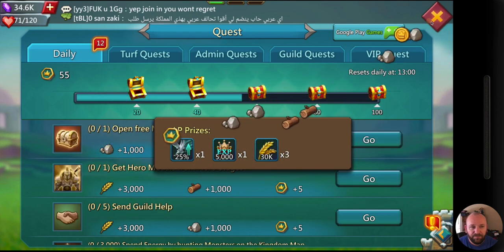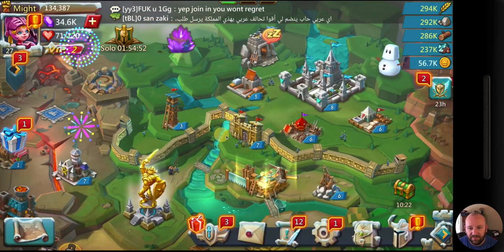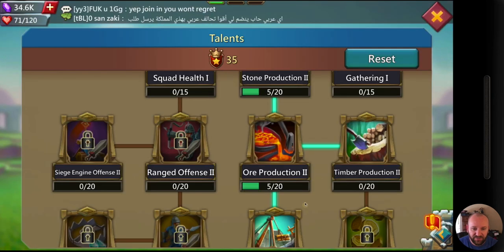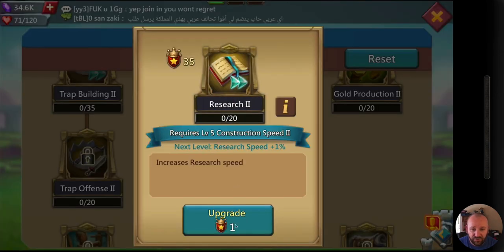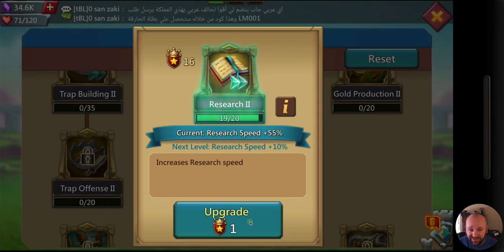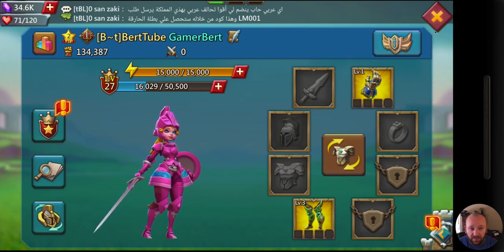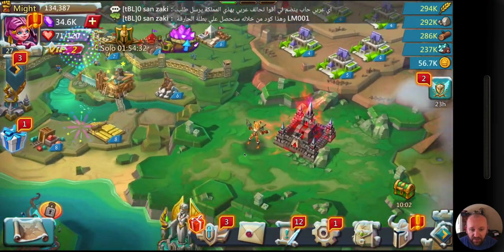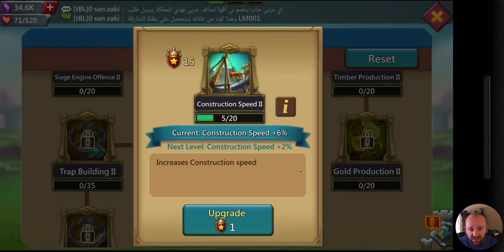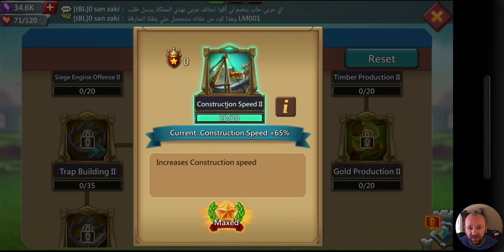From here on out I'm going to save those turf quests. For the next 24 hours I've got this boost, and every single thing I do in the game — using stamina, pretty much everything — I'm going to be able to use that boost and progress faster. I've only got 15 talent points left for construction, so I'll put those into construction. Now I'm at 20 of 20.